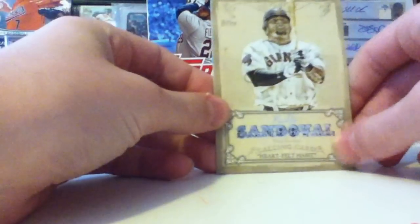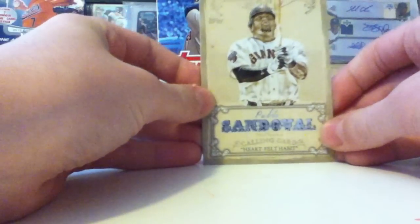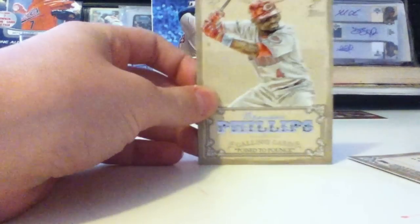I also beat the odds on the Colin Card inserts. You're supposed to get one in every pack and I got two. I got a Pablo Sandoval Heartfelt Habit and a Brandon Phillips Poise to Pounce. I really like these inserts, guys — they're pretty cool looking.